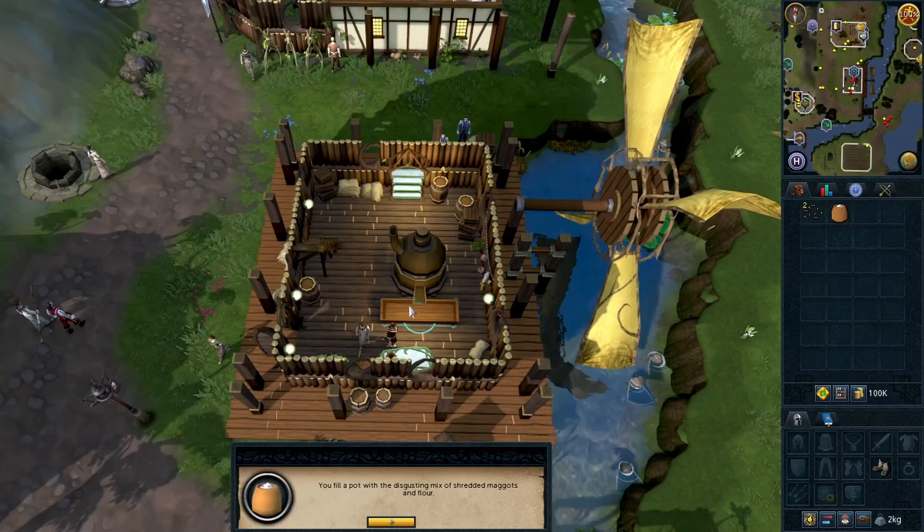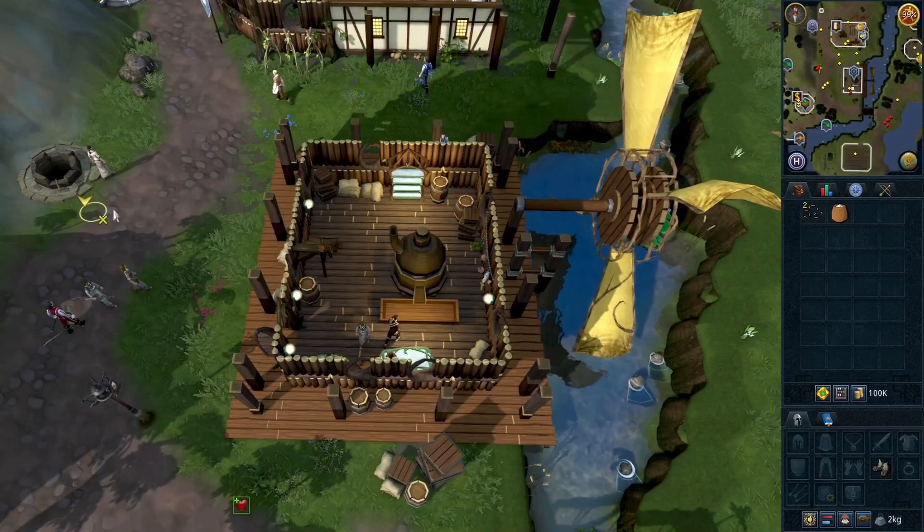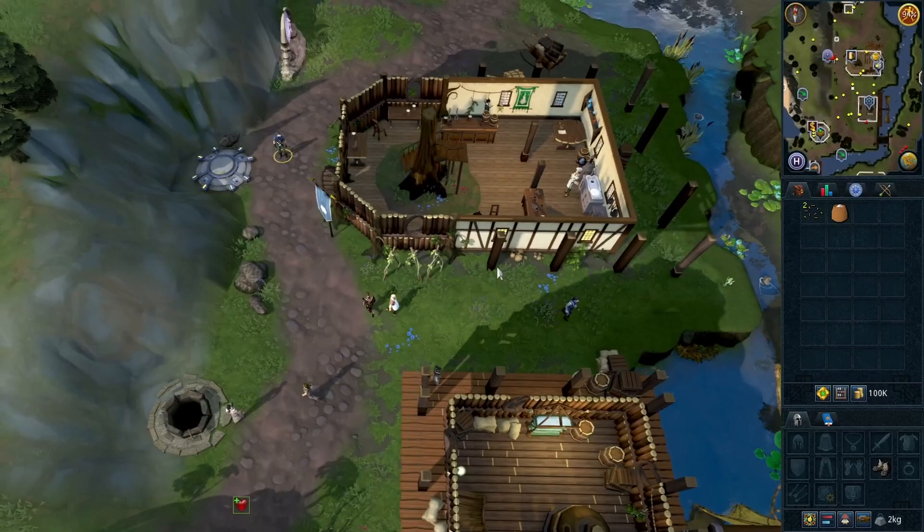Take flour from the flour bin — it should be maggoty flour. Talk to Nails next to the loadstone and you will get a maggoty pie shell.